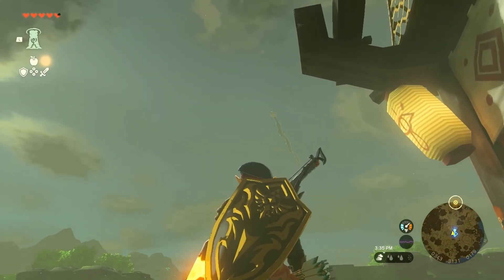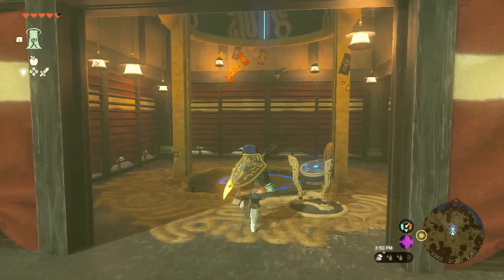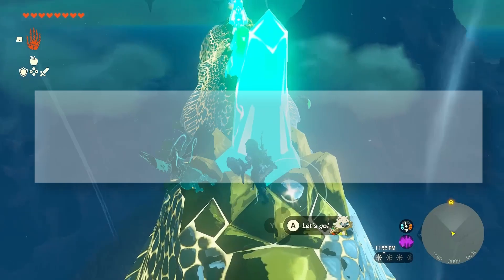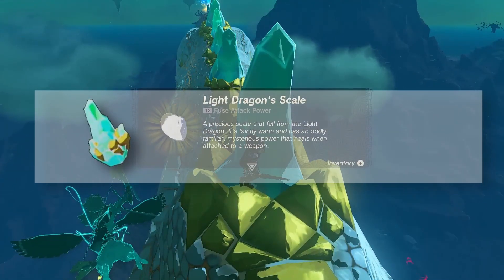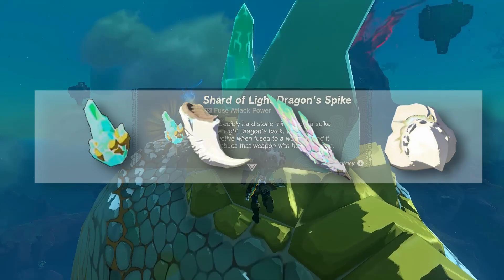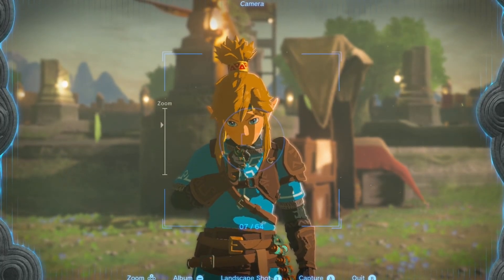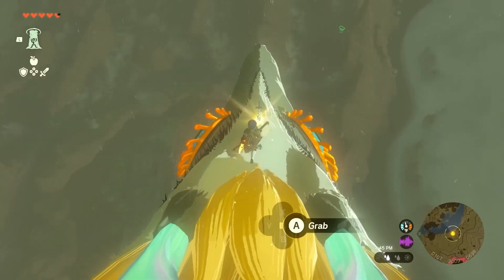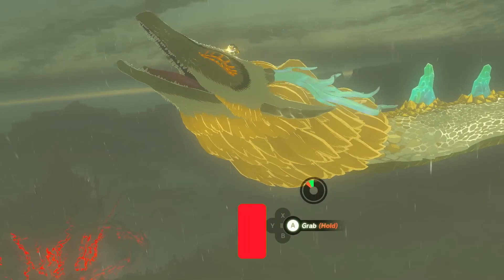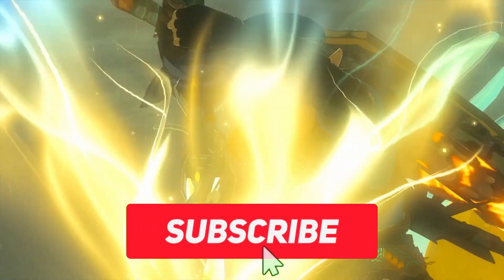Now all you need to do is check where the dragon is on your map, teleport to a nearby sky island or tower, and then jump onto it. Quick extra tip: collect all the dragon parts on its back beforehand and then shoot its claws for a claw, its horns for a horn shard, or its body for a scale — but keep in mind that you can only do this once every 10 minutes. Now go to the Master Sword on the dragon's head, pull as hard as you can, and that's it! Congratulations on obtaining the Master Sword in Tears of the Kingdom!